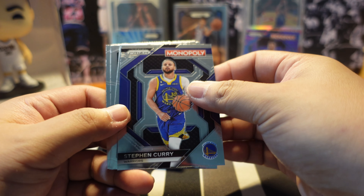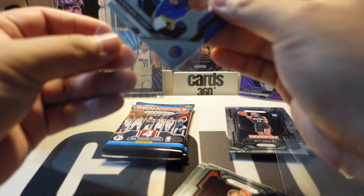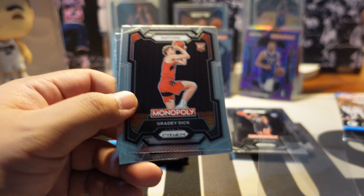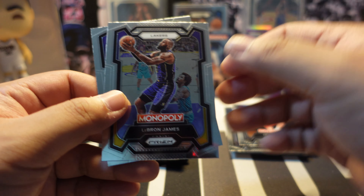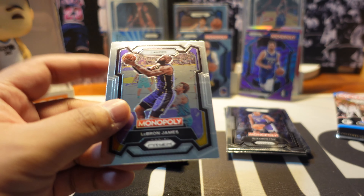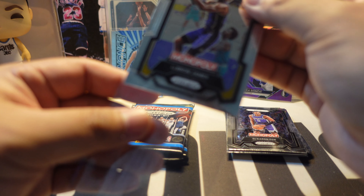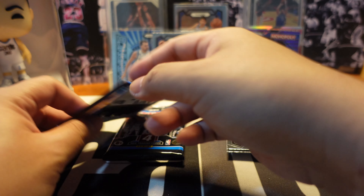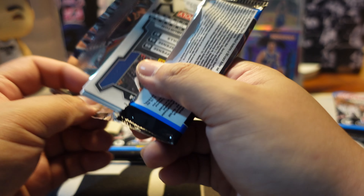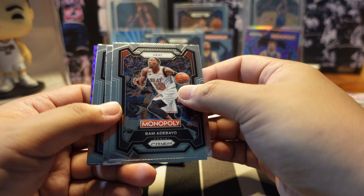Fourth pack: Stephen Curry, then a rookie card of Brady Deck from the Toronto Raptors, LeBron James again, and De'Aaron Fox from the Sacramento Kings. LeBron is LeBron - especially now nearing the end of his career, his card values will continue to rise. We'll see if he and Bronny James get to play together in the next one to two years.